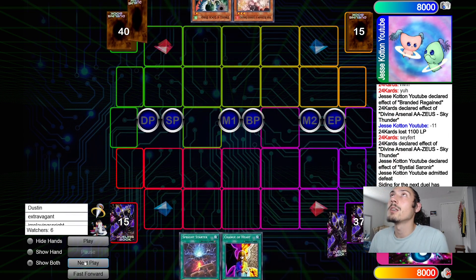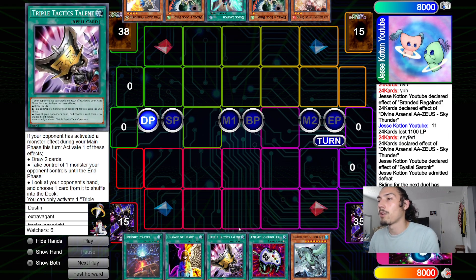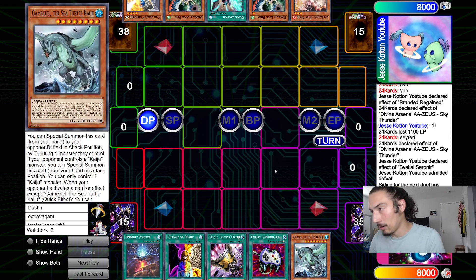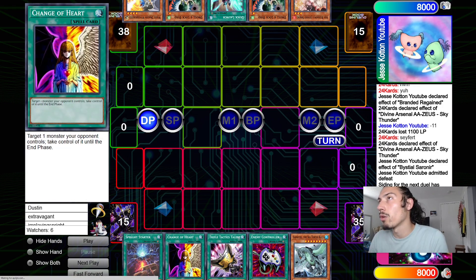Well played by Spright. I was thinking you could go Regain or Zeus swipe on a new chain of Regain, but he still hadn't used his normal summon. Getting Zeus attached in the battle phase was nice anyway. Game 3 — 24K Cards opens up Spright Starter, Change of Heart, Triple Tactics Talents, Econ, and Gamma Seal. Opponent opens White, Droll, Quick Launch, Droll, Ash.